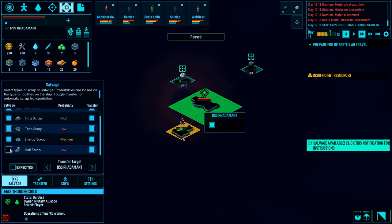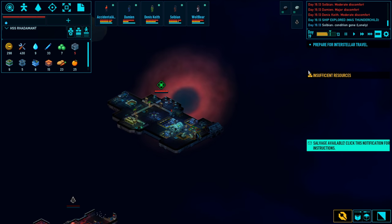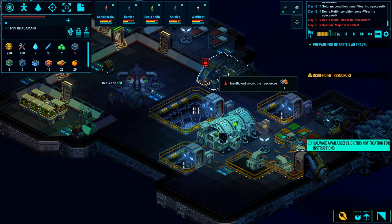Unfortunately what I really needed most, which is probably hull blocks, they have a low amount of. But no need to be choosy. We'll accelerate time and we're just going to be breaking down this derelict for our own resources.